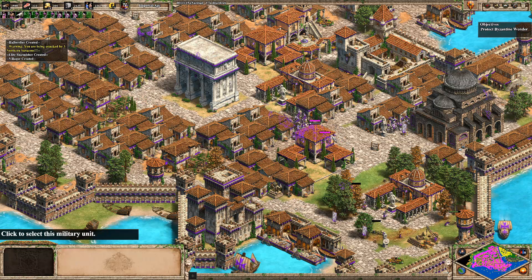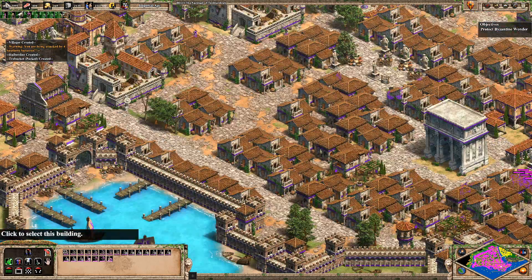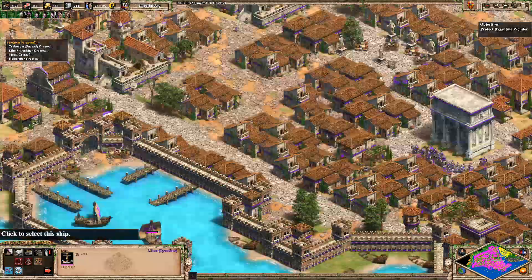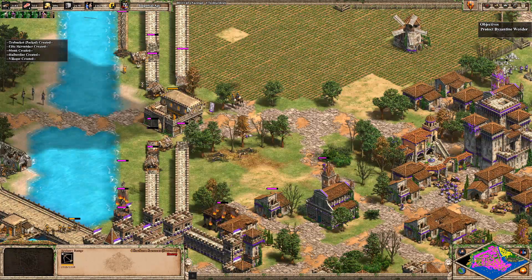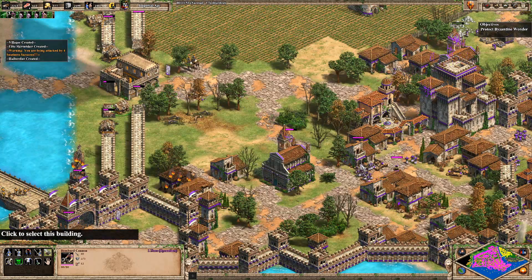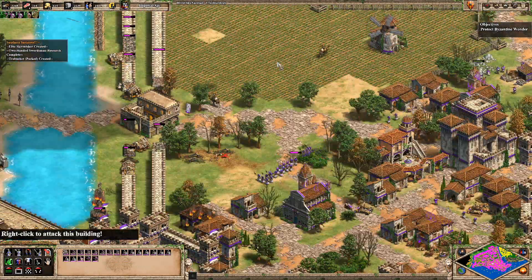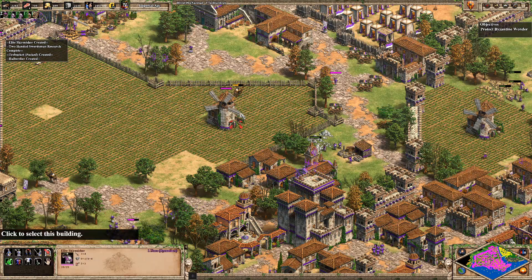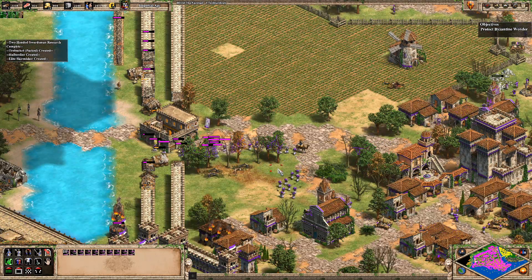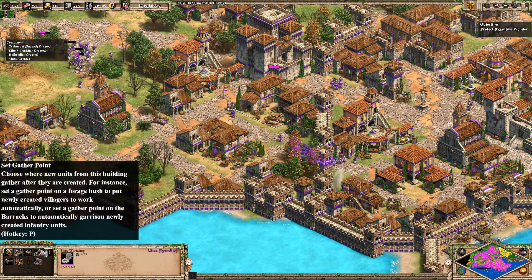We do have docks and things as well — I think I can probably use those as part of the attack. Bombard cannon here, we're going to try and focus down some of the Rams. Give it some time for the rest of our units to catch up, but this particular area looks completely fine for us to attack. A Skirmisher should be able to handle the Camel Archer completely fine. Let's pull back and see if we can lure them in. I think we're mostly going to push with bombard cannons.